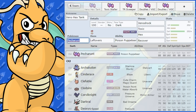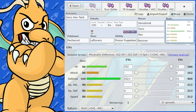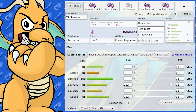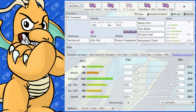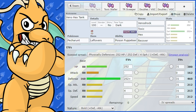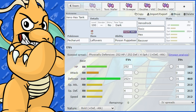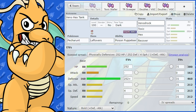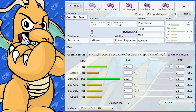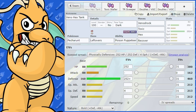That's pretty much it for Pecharunt. It is an interesting Pokemon - a nice Toxic stalling Pokemon with a little bit of a niche as a Nasty Plot sweeper as well. It's not dead slow, so you might be able to use it as a sweeper. Overall I think it's pretty good - any Pokemon with Recover, Toxic, an amazing defensive stat, and reasonable health is going to work well on any team. Let me know if you've got any other movesets or ideas in the comment section below. I'll catch you next time - peace out.